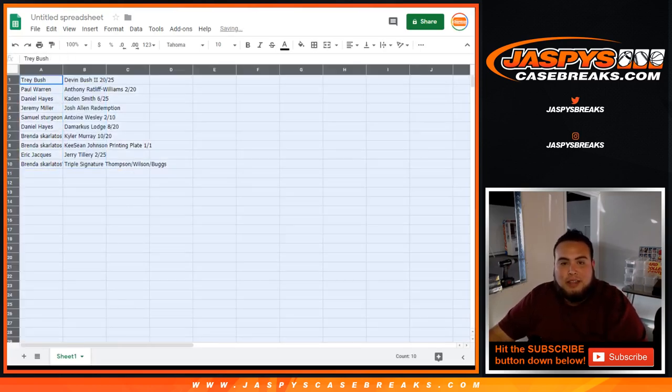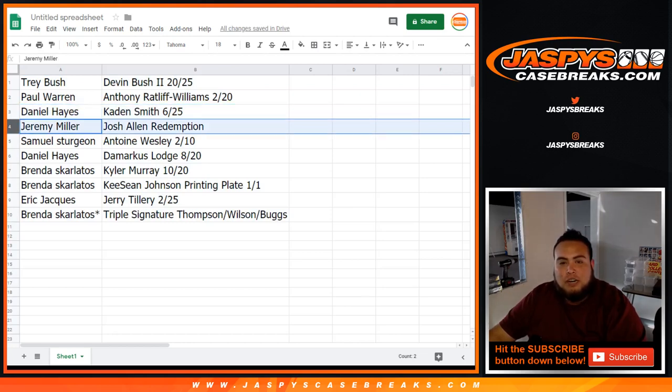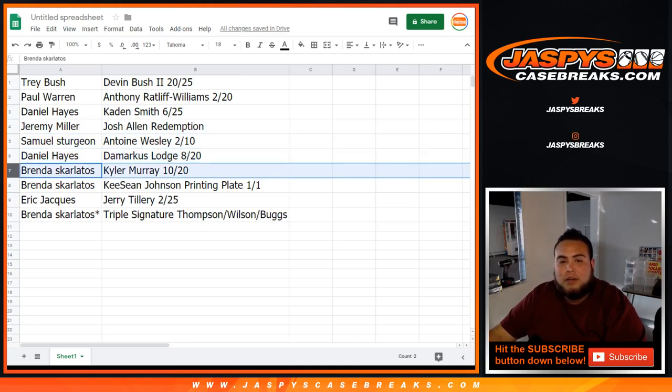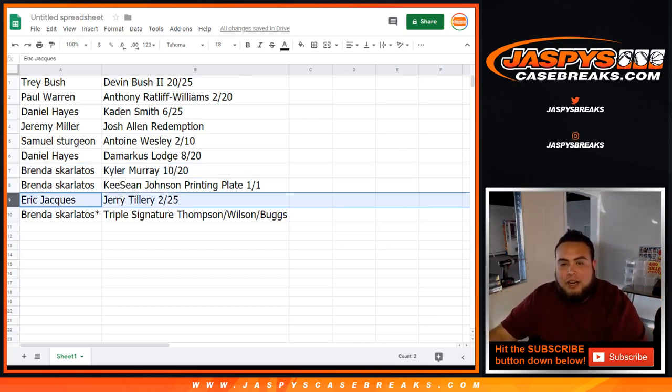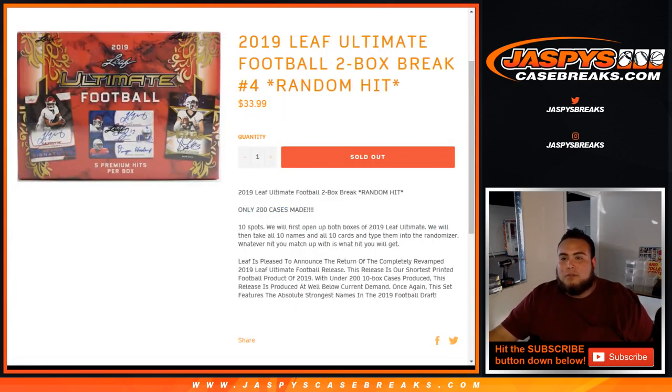So, Trey, you're going to get the Devin Bush. Paul, you're going to get the Anthony Ratliff-Williams, 2 of 20. Daniel Hayes with the Caden Smith, 6 of 25. Jeremy Miller, you're going to get the Josh Allen Redemption. Samuel, you're going to get the Antoine Wesley, 2 of 10. Daniel Hayes with the DeMarcus Lodge, 8 of 20. Brenda with the Kyler Murray, 10 of 20, and Brenda with the printing plate, 1 of 1, Keyshawn Johnson. Eric, you're going to get Jerry Tillery, 2 of 25. And Brenda, triple signature — Thompson, Williams, and Buggs. That was the break, guys. Leaf Ultimate Football 2-Box Break number 4. We should have another one in the store at JaspiesCaseBreaks.com. We'll see you.